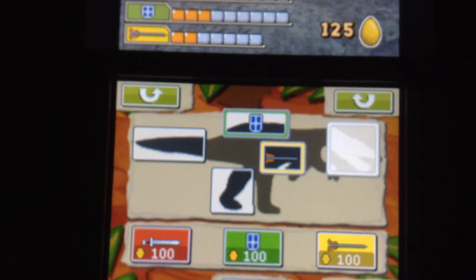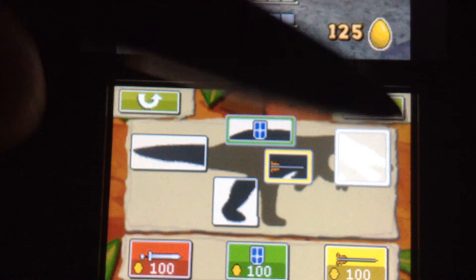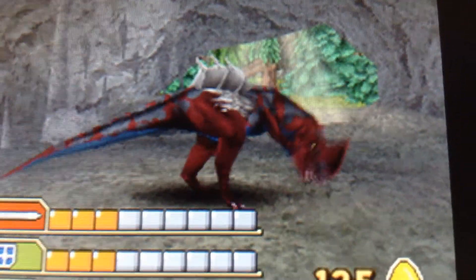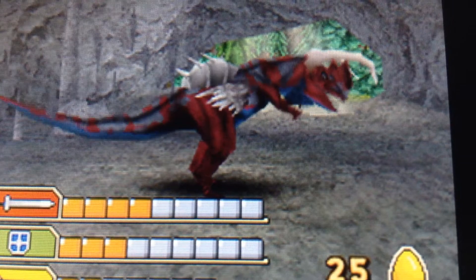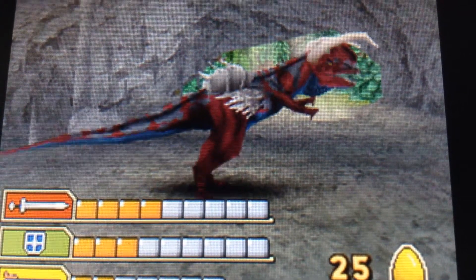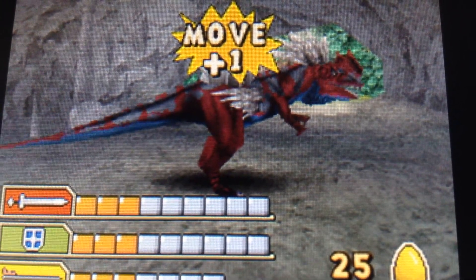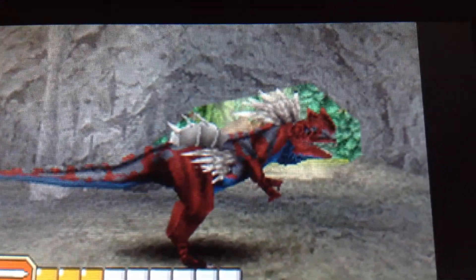Let's see, evolution-wise. I think we'll make the head — since we have defense and speed, I think it's only right that the head should be more attack. What about defense? Speed? Speed looks awesome.